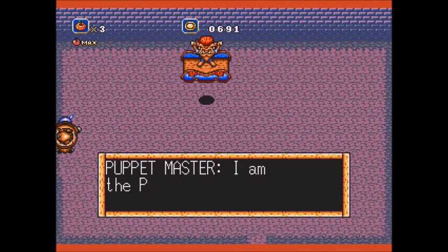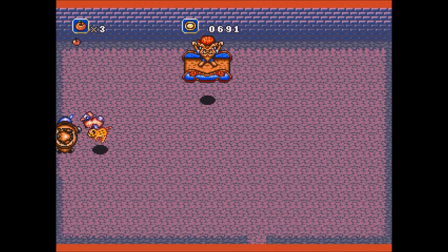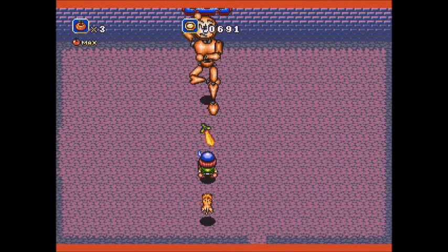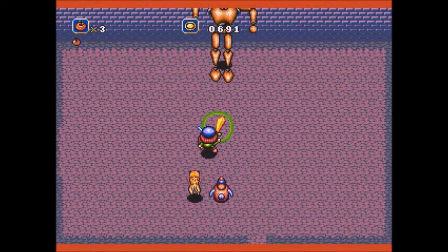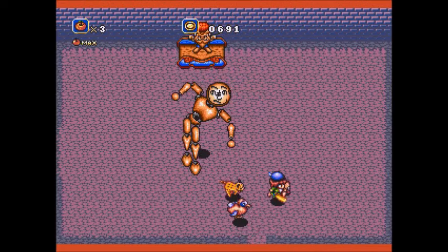There are two phases to this boss. First, he's going to dangle the puppet in front of you and make it dance around — like that. Now this is going to be tricky though, because he's only weak to certain things. I don't exactly remember which it is. It's obviously not the sticky sword.